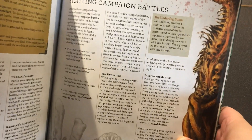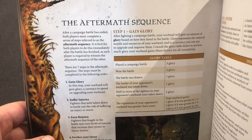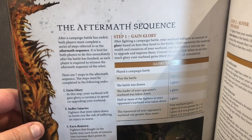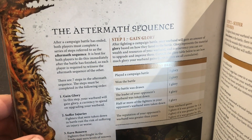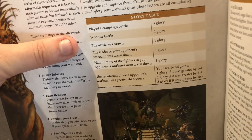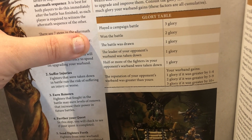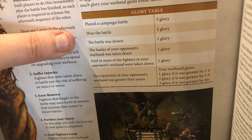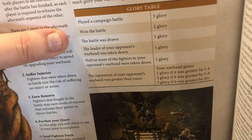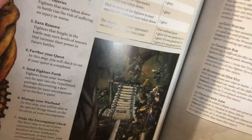The aftermath sequence has about seven steps. Step one is gaining glory — you use glory to buy things and increase your roster. For example, getting a new hero costs a certain amount of glory depending on their points value.